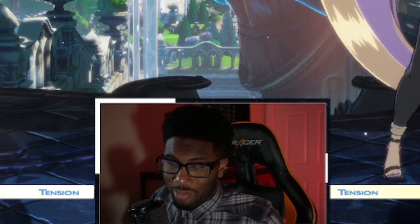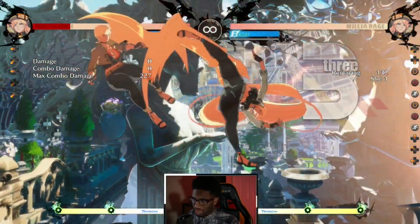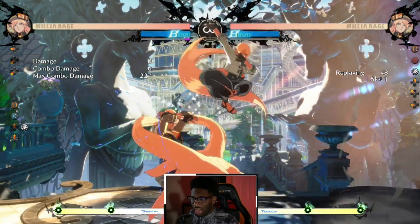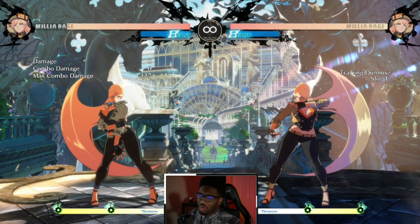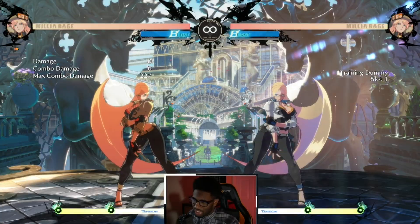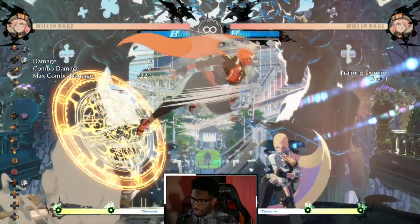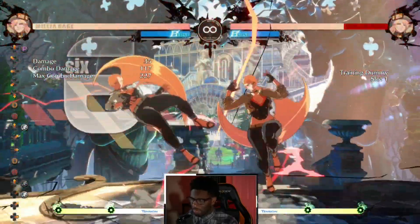The next two changes you'll definitely notice: first is the j.D change and the launch that happens now — this was something in the beta. The only problem is it's really hard to use this move because typically in block strings it becomes a true block string, and because of the height restriction you can't really do it as a real mix-up. It's sort of easy to fuzzy this. The main thing I see you can try to use it for is going behind your opponent, because the turnaround is something they mentioned in the patch notes.